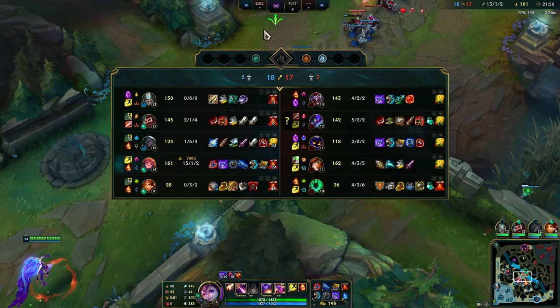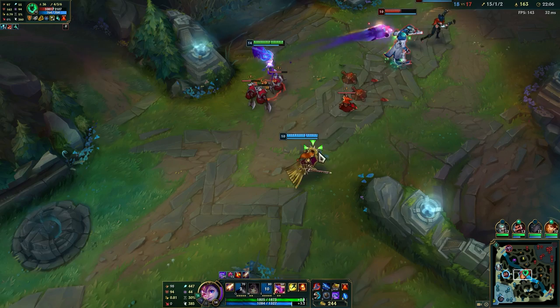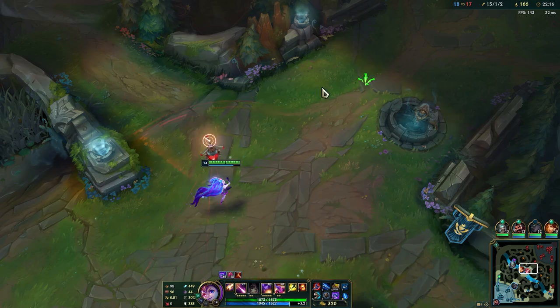Tryndamere is farming well even though he's getting stomped. We can have Leona go in - if she CCs someone I can follow up, it should be no problem. Tryndamere needs to stay top and just AFK push.